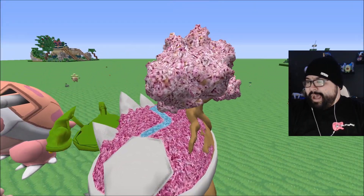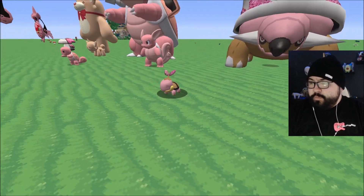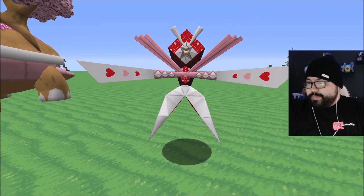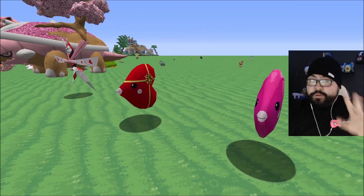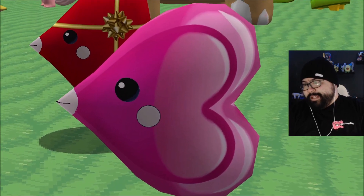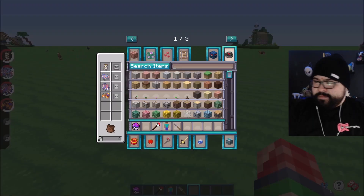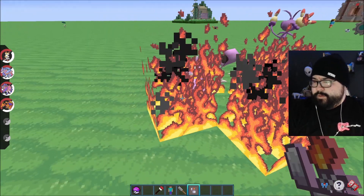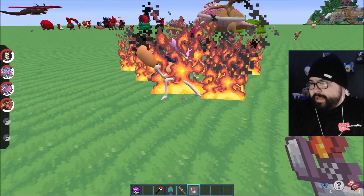Of course that includes Squirtle and Wartortle with the same theme — hearts on the back and the shell. Then we have Torterra which has like a cherry blossom style tree on its back, and Grotle and Turtwig share that same theme — all Valentine's Day. We have Kartana with a bunch of hearts on it, which looks pretty clean. We actually have two special textures for Luvdisc — one is like a present and the other is like a heart candy lollipop. And then the last ones include Krabby, which is always a fun one to see get a new texture.